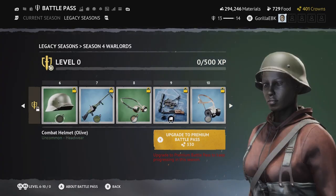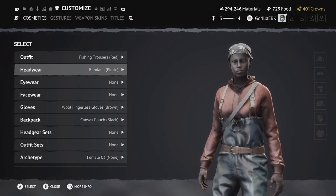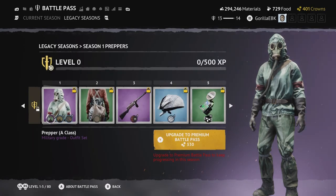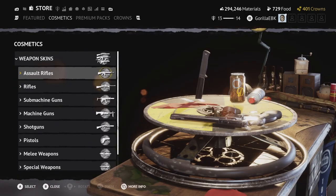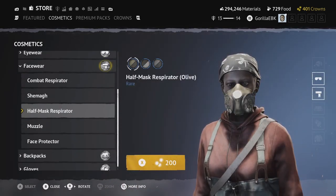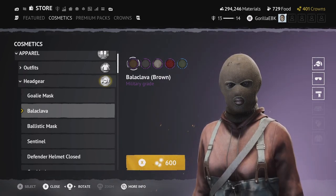As a beginner, you don't want to be buying cosmetics. I get that you want some other looks, but there's no point buying cosmetics if you're going to get a legacy season and get all these cosmetics anyway. There's literally no point unless you want a very specific cosmetic — like a ski mask that's literally 600 crowns for a brown ski mask.